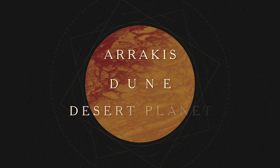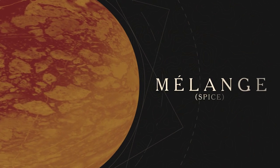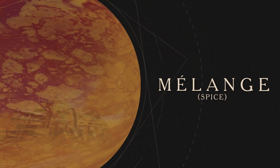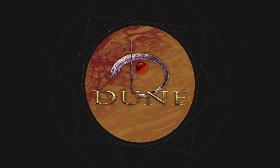Arrakis. Dune. Desert planet. Sole source of the spice drug melange. Basis of the Imperial Economy and the Emperor's Chome Corporation. Center of the universe. If the spice flow stops, all eyes will turn to Arrakis.